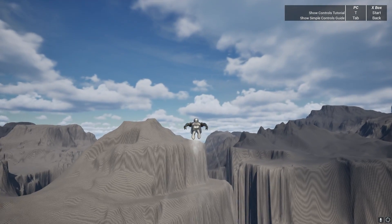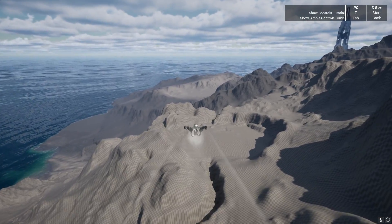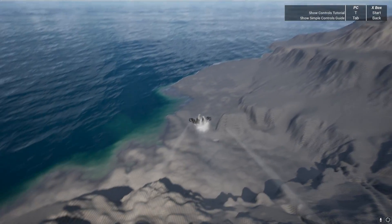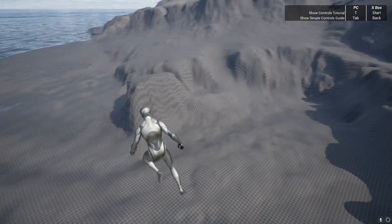Let's go ahead and fly over to the volcano area. Here we are — this is the volcano. Usually you have a lava pit over here, and if we fly down, this is where the lava cave was located. There are tons of caves on this map. This is usually where you'd have things like mantises, spiders, and all those creatures spawning in this zone.